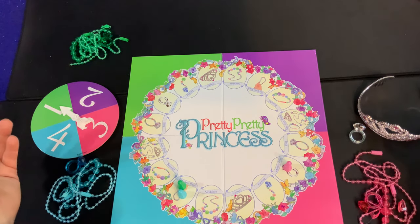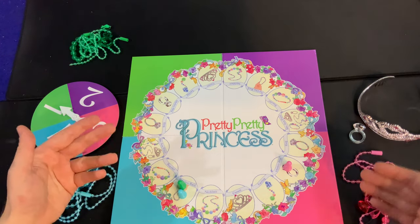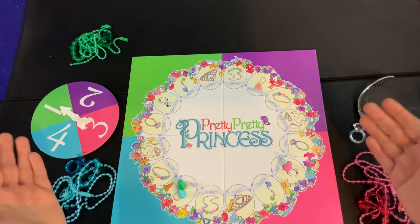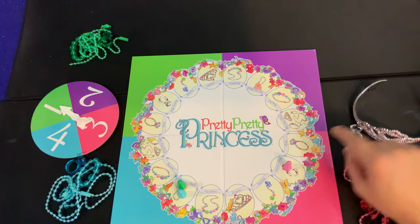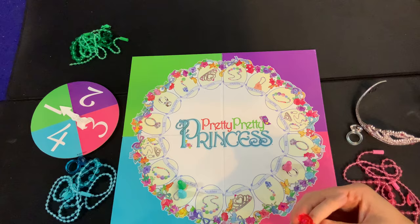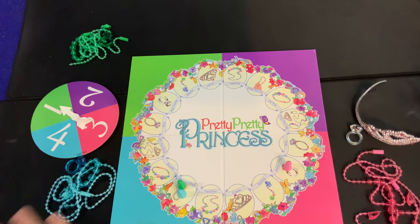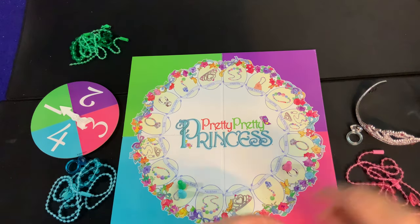Whatever spot you land on, you do the action shown on that spot. All the spots deal with jewelry, and that's how you win the game. The first spot is a multi-colored ring — that means you put on your colored ring. If you already have your colored ring on, you don't do anything, since you can never take anyone else's color.